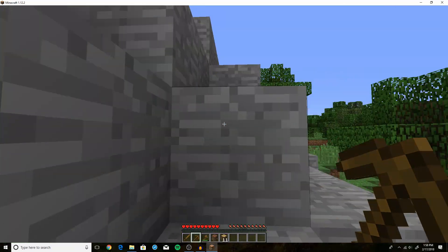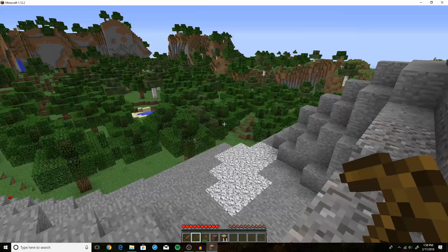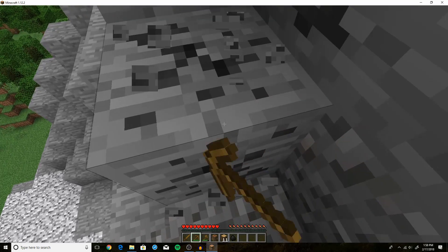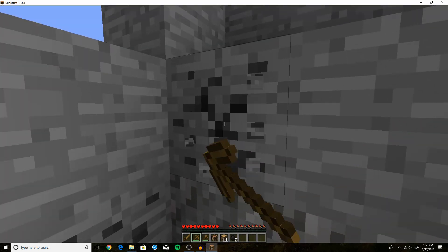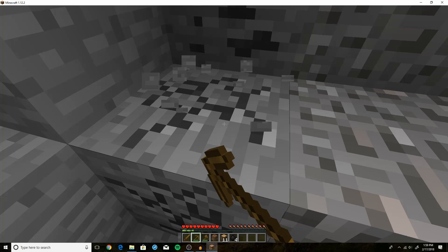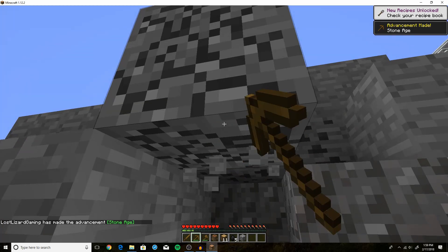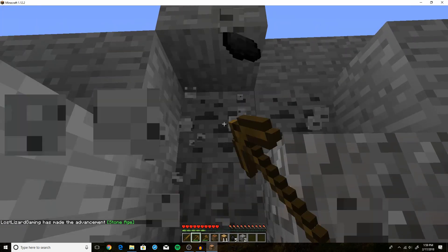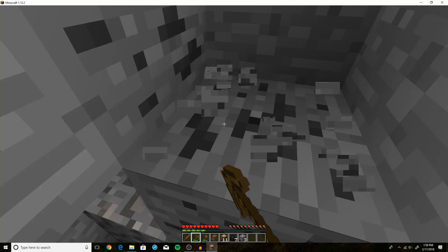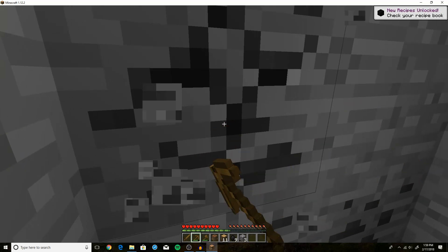We don't want that to happen, so we're going to get some more resources so we can build a house. We've got some coal up here — it's a great place to start our base. We're going to mine this coal with our pickaxe, just hold down the left mouse button. This coal is going to be used as furnace fuel and also for making torches, which are going to come in handy because monsters will spawn anywhere that is dark — in caves they'll spawn even during daytime as long as it's dark.